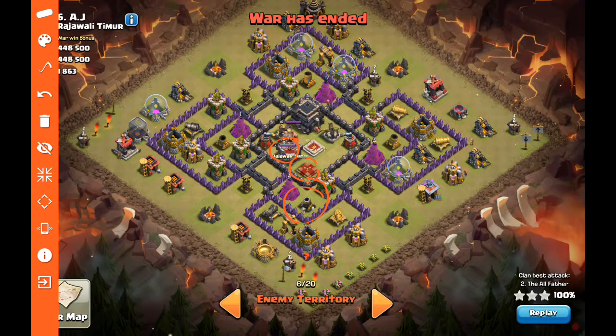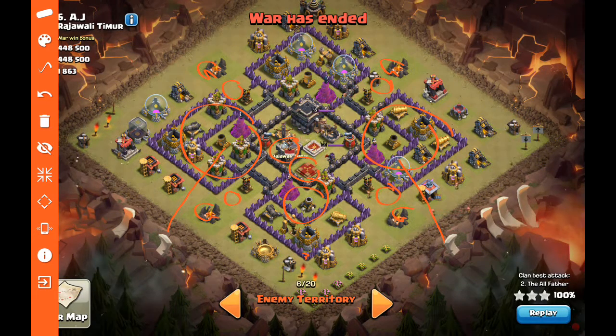From prior attacks we know there are bombs in front of every single one of these air defenses. What they're trying to do is prevent you from hogging their air defenses, so they've put giant bombs spread out in front of each one. To defuse that, we'll send giants in to each one of those locations — they'll go ahead and defuse those bombs before the hogs get there. Then you'll see the flanked hogs, about 12 on each side, coming in behind the kill squad and taking care of each little pocket of defenses.